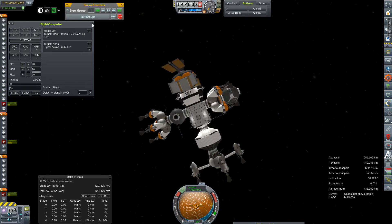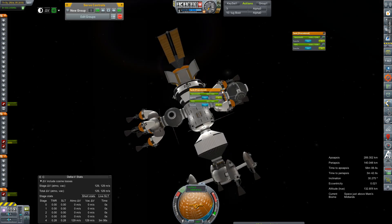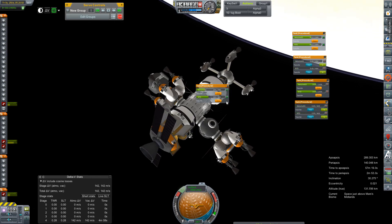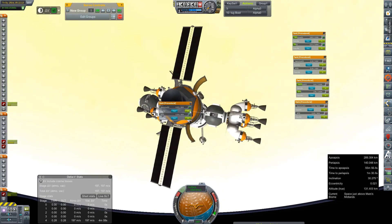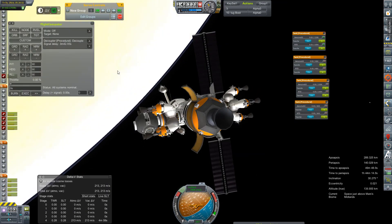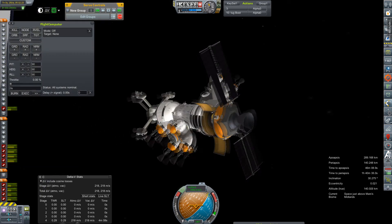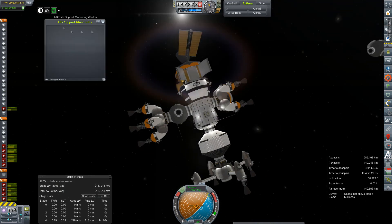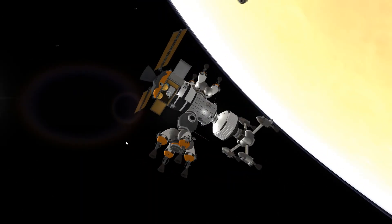Our Mars station, which still doesn't have an official name — if you would like to suggest one, I'm very open to them, just leave them down in the comments. We'll go with votes, I suppose. We're going to get rid of one of these little fuel slugs because we have an empty one that's docked that I haven't gotten rid of yet, and this other one is just being held on by a coupler. So we're going to empty the one we've just docked and then just decouple it and let it float off into the distance. We've got another life support slug that has to make it here to the SOI, but other than that this thing is coming along quite nicely — just about ready for crew, I'd say.